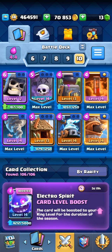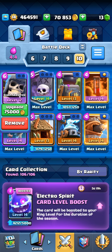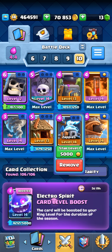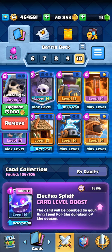Deck number five is really ridiculous because you have Spawners as well as Graveyard as your win condition, and it has Giant Skeleton. Giant Skeleton is really good in triple elixir because when it dies you can lure everything into its bomb and it can clear almost everything. You have Flying Machine and Goblins to irritate your opponent if they try to use spells on any of your buildings, and it synergizes well with Giant Skeleton.